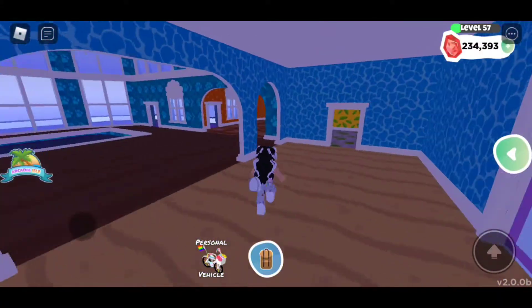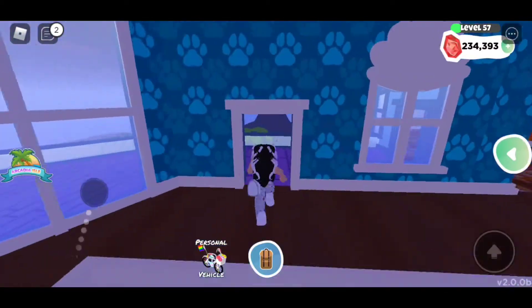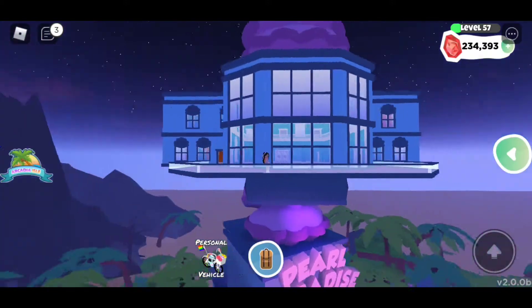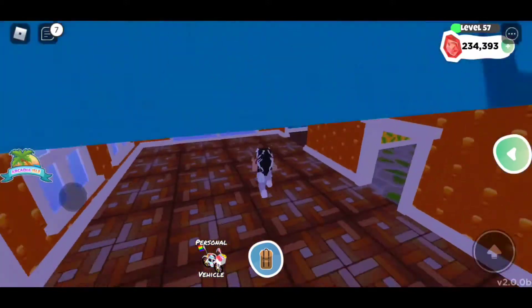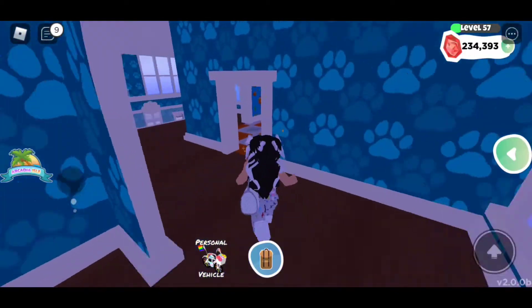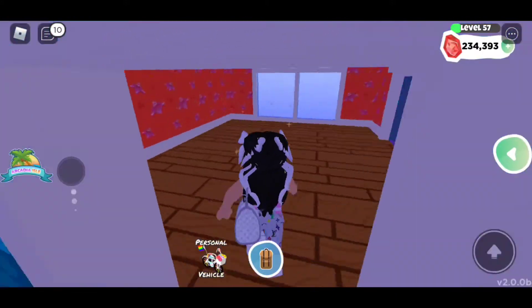Hello, my beautiful besties! In today's video we're going to be covering every single house that came out in the new Arcadia Isles update. I am currently in the lovely pet house Miss Pearl Paradise and it is really spacious. There are so many rooms to cover — it has a pool, a little balcony, it's really cute.